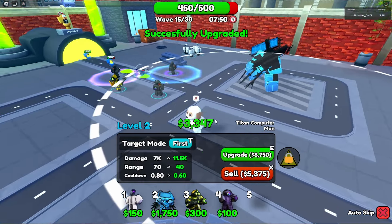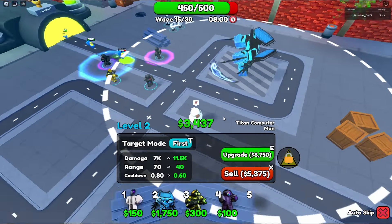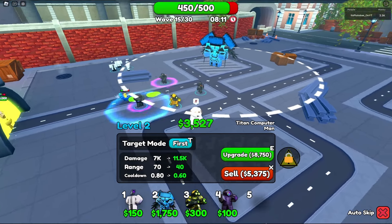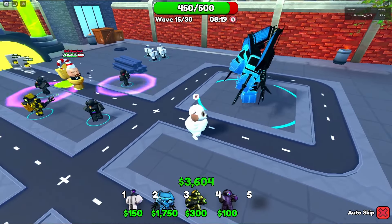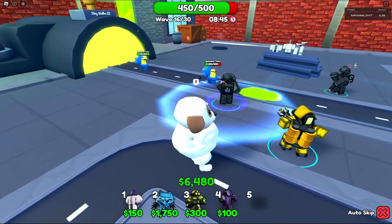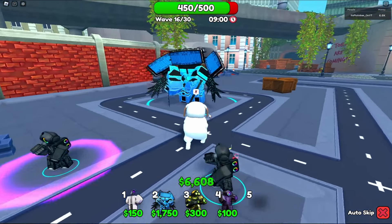We have eight thousand dollars and we could upgrade — holy smokes, look at this range! We didn't even unlock our ability yet but oh my goodness, this range is absolutely stupendous. We basically almost covered the whole map and we still have another upgrade to go. This is mind-blowing. We are doing 7,000 damage right now and these toilets don't stand a chance at all. This sniper trait saved the Computer Hacker Man, not gonna lie.